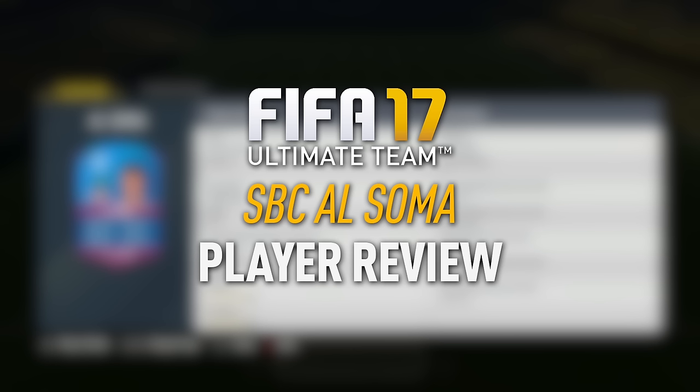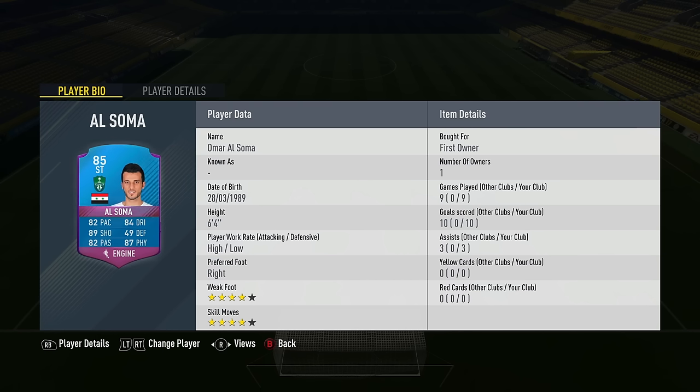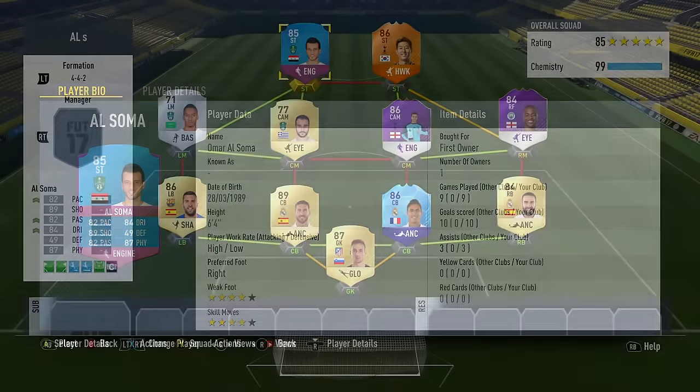Let's take a look at one of the new League SBC reward players. His name is Omar Al-Sommer — the reward for completing the Saudi League SBC. He's a 6'4 striker, 85 rated with 82 pace and passing, as well as 84 dribbling, 89 shooting and 87 physical. Four-star skills and weak foot, high-low work rates.